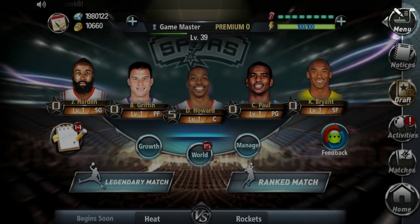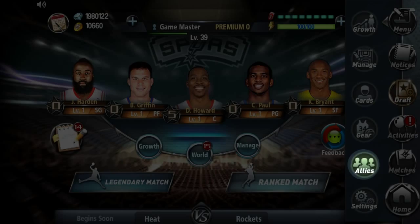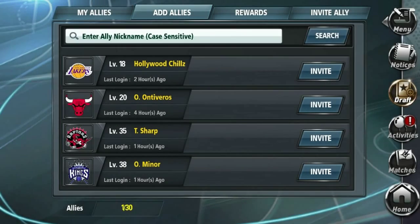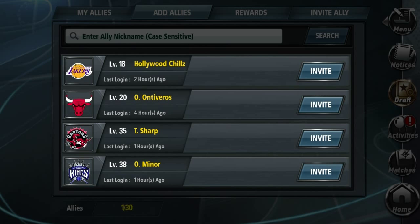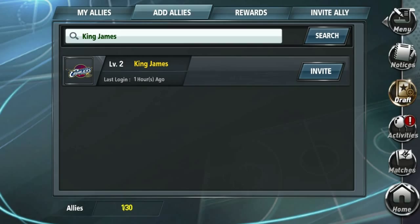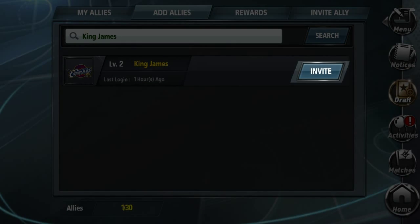To add an ally, tap Menu, then tap Allies, and then tap on the Add Allies tab. From there, you can either invite one of the automatically suggested allies, or enter the in-game nickname of one of your friends to add them as your ally. Don't forget, nicknames are case sensitive.